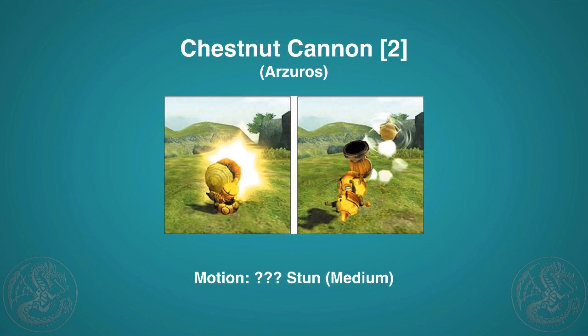Next up is Chestnut Cannon, definitely a favorite. I don't know the exact motion or stun values, but generally hitting a monster with two Chestnut Cannons will KO it, so I'd guess it's around 80 stun value — but again I'm not certain.